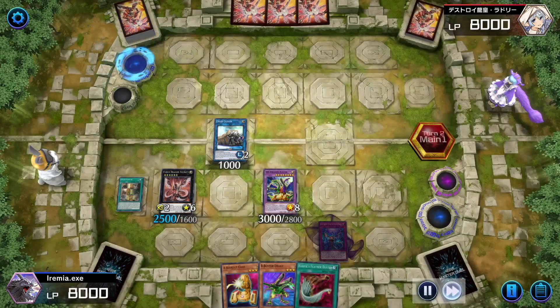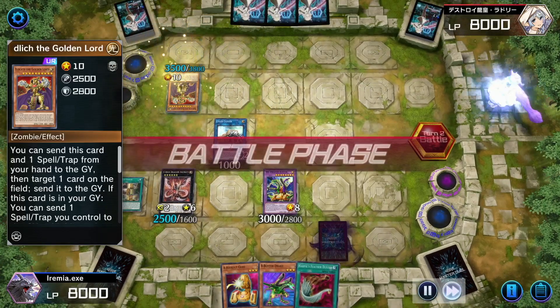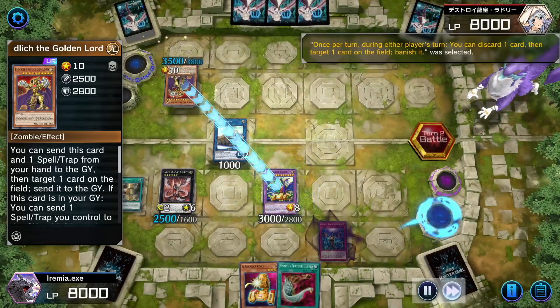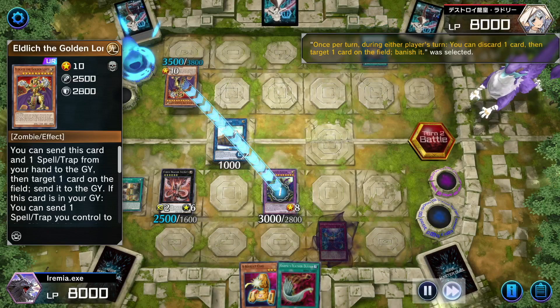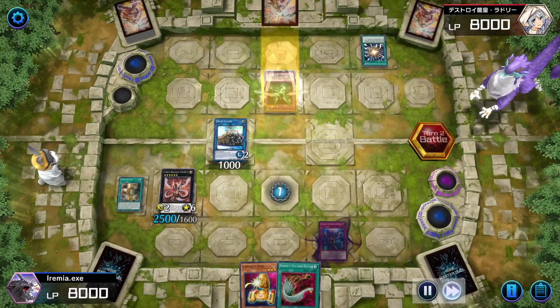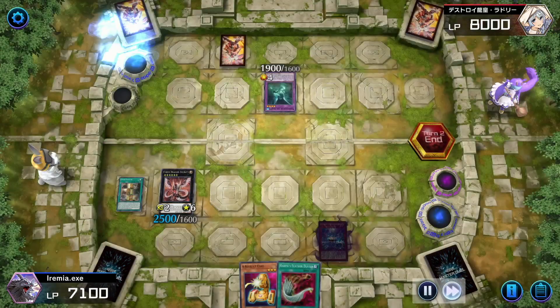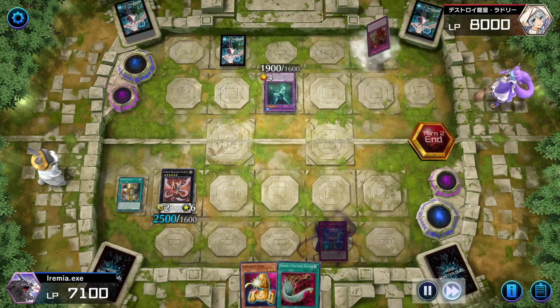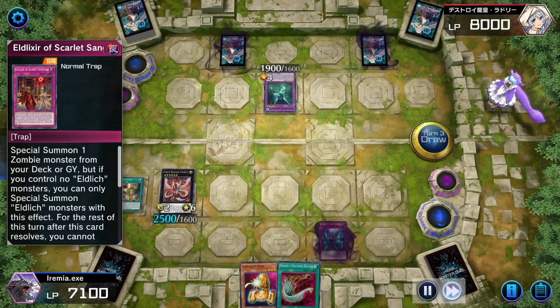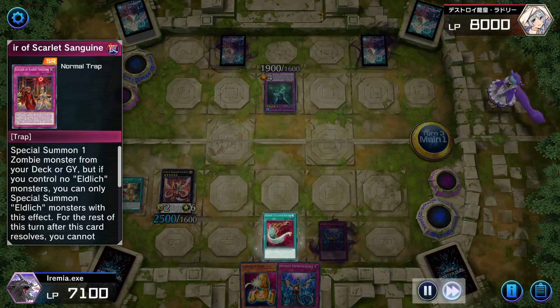We're playing against Eldlitch, and we are just going to negate the Eldlitch destruction with our Imperm, or Sending. In response, we are going to try to banish the Eldlitch, and they go Super Pally. We go for Mud Dragon. After this game, I think I started eating my own Union Carrier with the Infinity so that people couldn't swing over it. I like the idea of being able to use it as Link Material, but it doesn't usually survive — it's only a thousand attack.